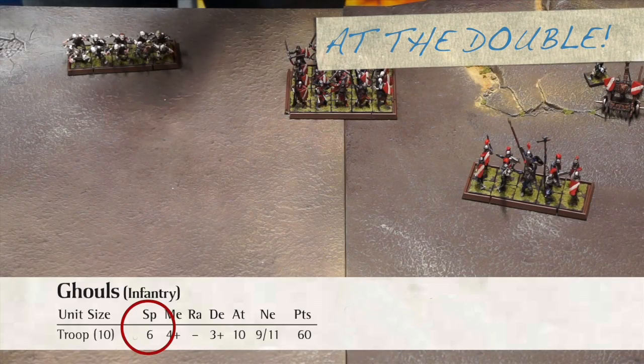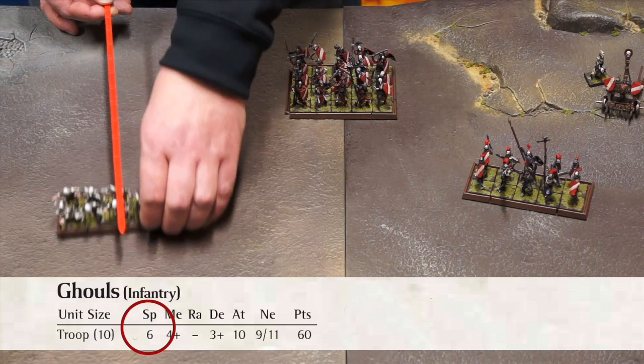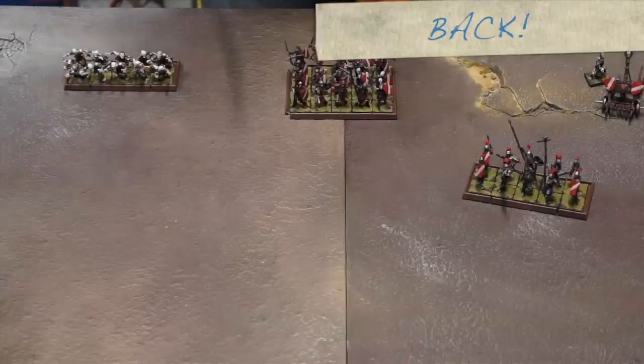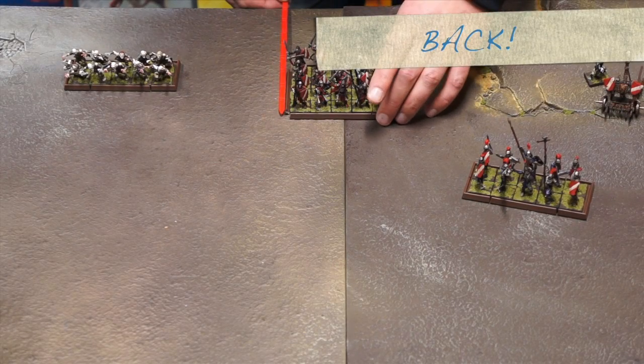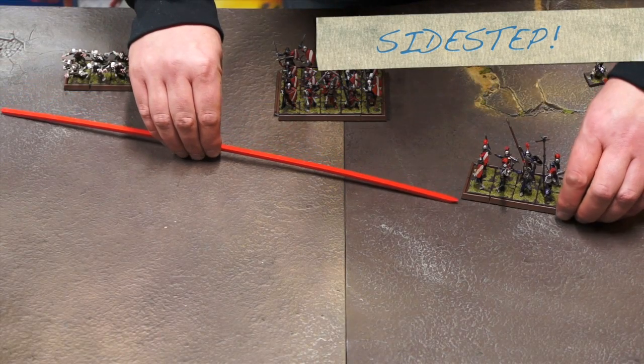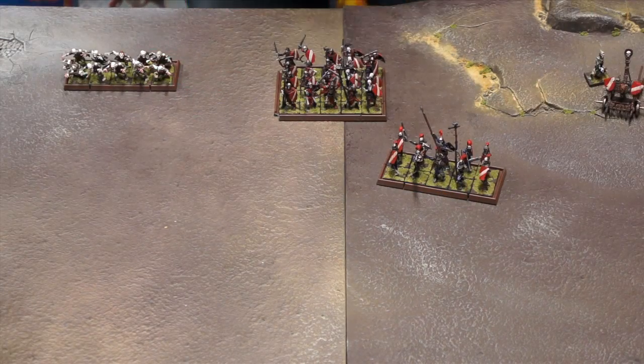At the Double: the unit can advance straight forward up to double its speed. Back: the unit can move straight backwards at up to half its speed. Sidestep: the unit can move sideways to its left or right at up to half its speed.